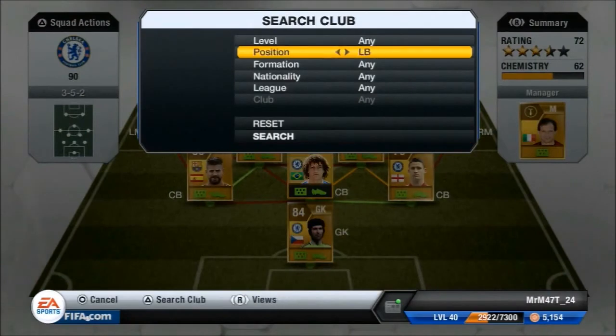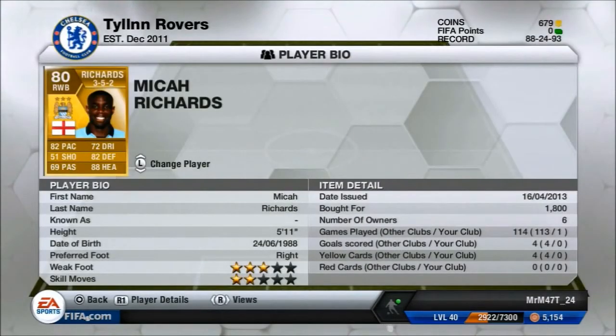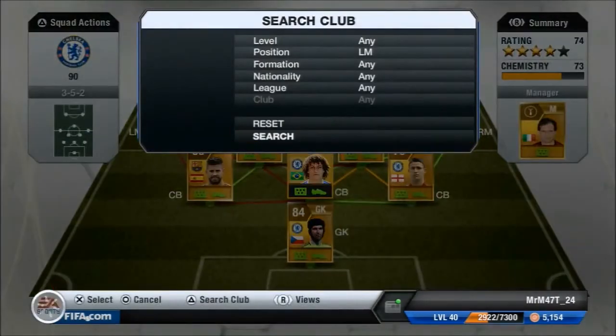Our right mid isn't actually a right mid — he's a right wing back, but we still get nine chemistry. I used him because I wanted to switch it around and use different players. It's Micah Richards — he's very strong, good on the attack and defending. The only problem is his shot is horrendous and it's very hard to score with him. I recommend crossing or doing a sweaty goal rather than shooting. I'd suggest Theo Walcott or Aaron Lennon as better alternatives, and he only has two-star weak foot, so you'll probably want to switch him out.